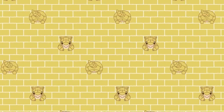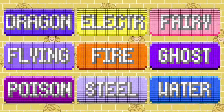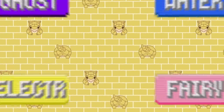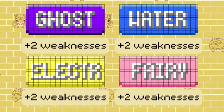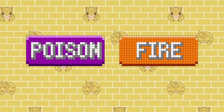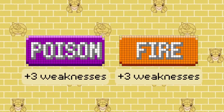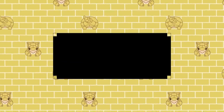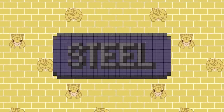Unfortunately, if you've been doing the math, you'd know that leaves nine types — exactly half — at a defensive loss. Flying and Dragon gain one weakness apiece, and Ghost, Water, Electric, and Fairy all gain two weaknesses. Even worse, Poison and Fire take a massive loss, each gaining three weaknesses. However, even three additional weaknesses pales in comparison to our biggest loser — that type goes from being the best defensively to the undisputed worst.